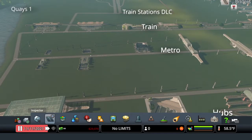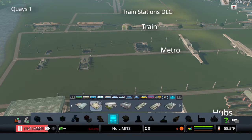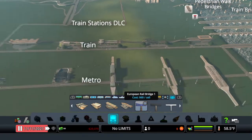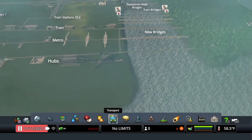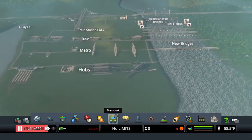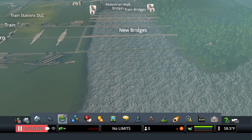Next up we get the Bridges and Piers DLC. By the way, the Train Stations DLC is all accessible through Mass Transit. It's all custom content — no cargo trains, which is a shame. On PS4 we don't get mods or custom content except what Paradox gives us, so a couple of cargo trains would have been nice since we don't get storage containers or anything to make things look more realistic.